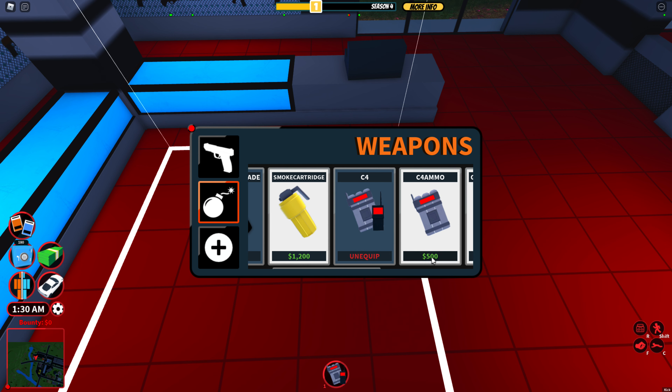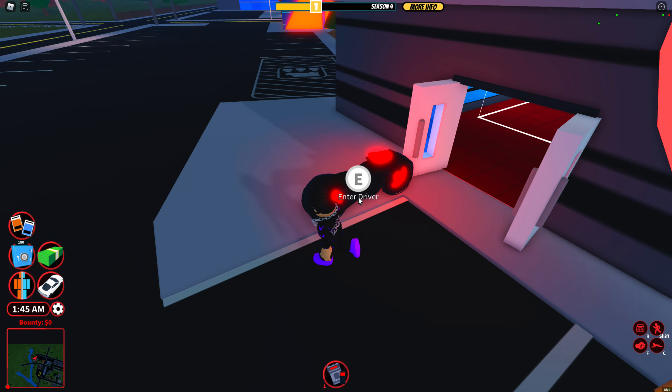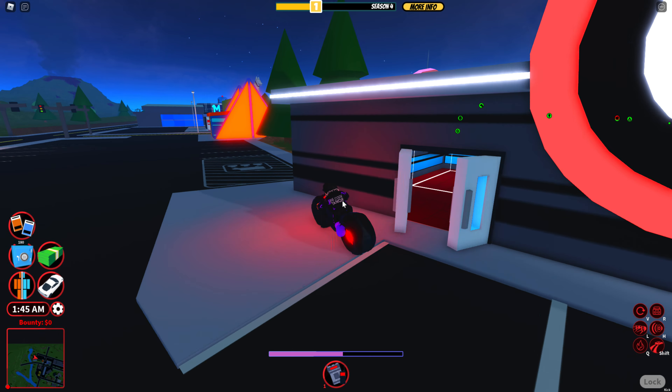You're gonna want to equip C4 — I already have it so I'll unequip and re-equip it. Then you want to buy a couple; if you already have some it doesn't matter. I'm going to buy one, two, three, four, five, six, seven, eight, nine, ten. Okay, I bought ten — it takes a lot sometimes.